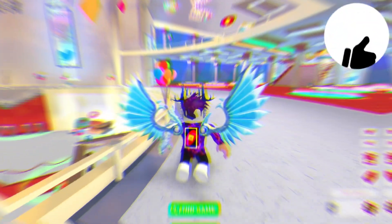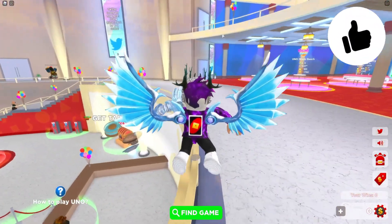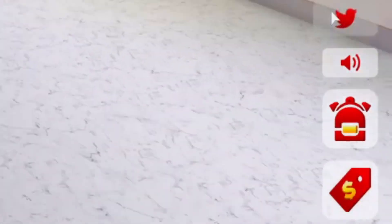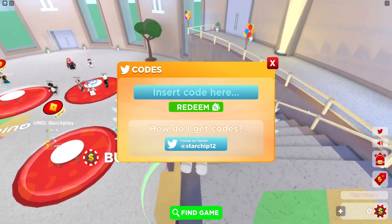So if you don't know already, in Uno to claim codes, what you're going to want to do is go to the right where the Twitter icon is — just click on that, and the code menu comes up. These are in no particular order, so let's just get into it.